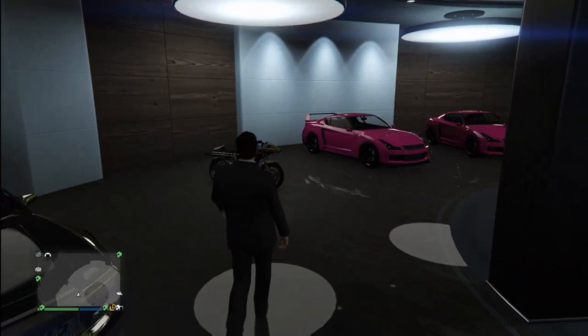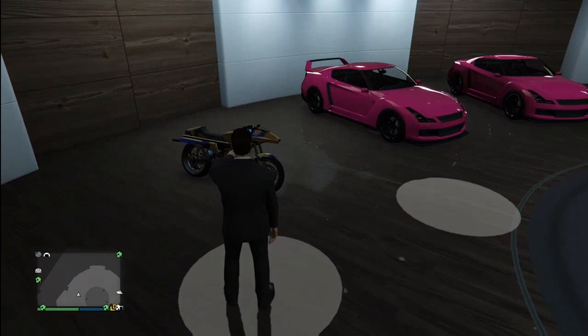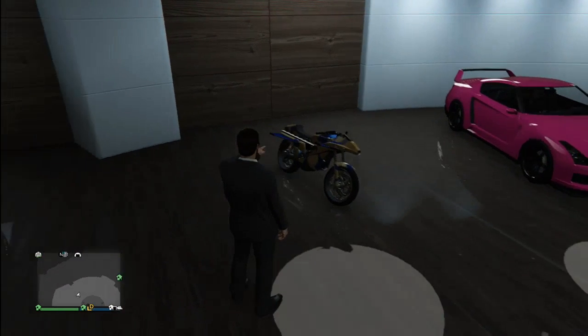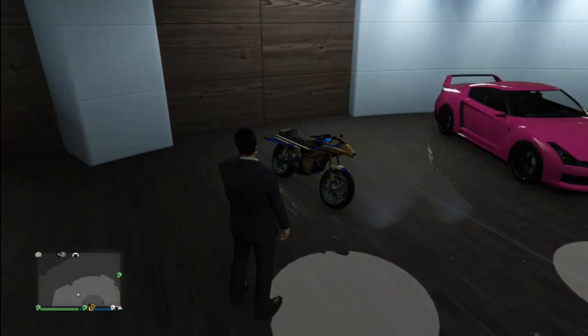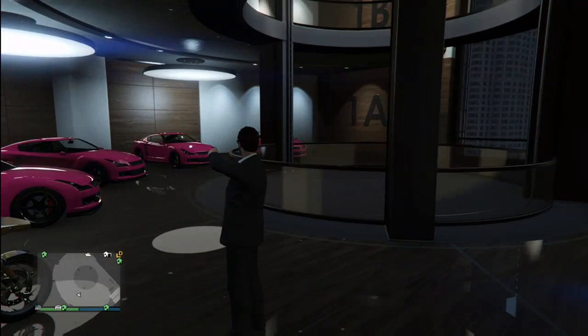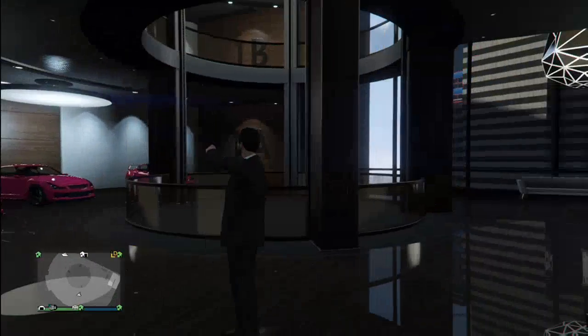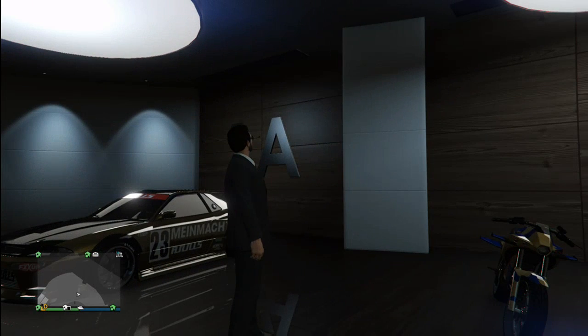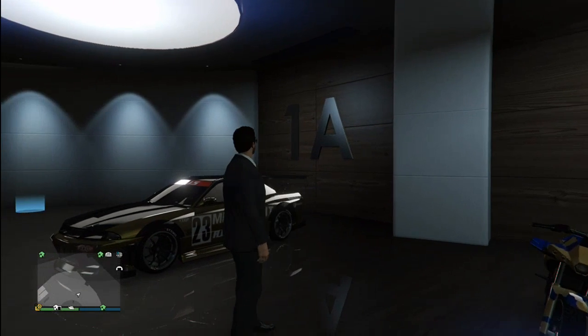You'll need an oppressor or a deluxo. I've got the oppressor — I've got both — but the oppressor's in the garage with my retro custom. And you'll need a lot of free elegies, which I have here. So all three of these need to be in the same garage, in the CEO office — these are on my first floor.